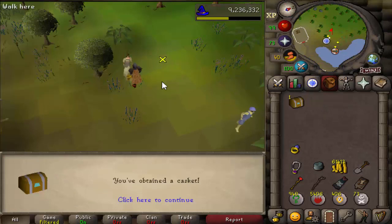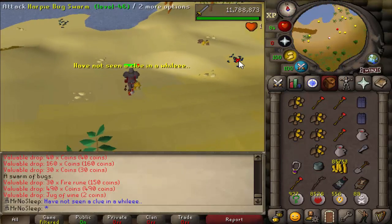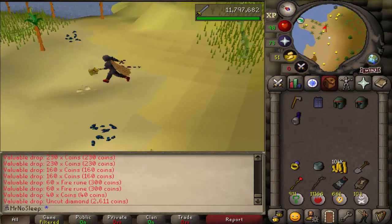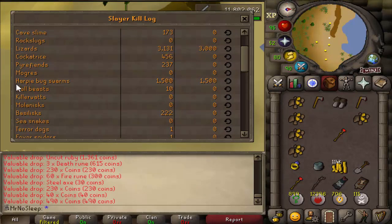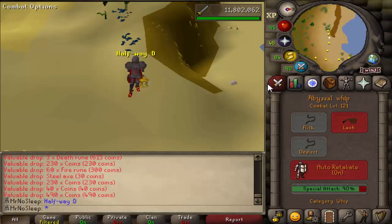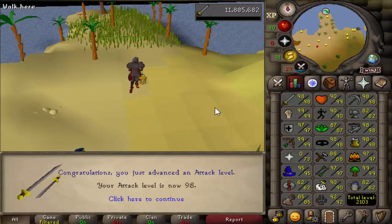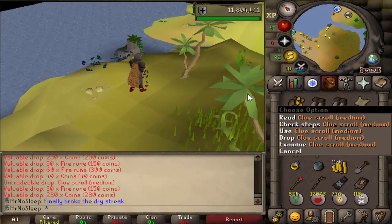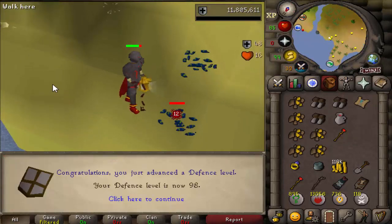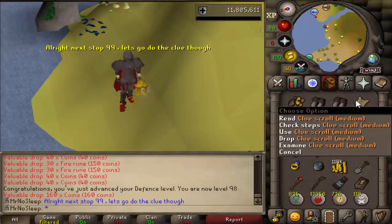You can use a dwarf multicannon here, but you do need the bug lantern equipped for the cannon to deal damage. Also, if you do not have 33 firemaking you cannot be assigned harpy bug swarms as a slayer task, even if you have 33 slayer. Harpy bug swarms remain aggressive until you reach level 93 combat, making this a really AFK task. They can deal up to 6 damage so lower-level players should bring food. Shout out to 98 attack and 98 defense — one more level until 99 all combats. If you've completed the Tai Bwo Wannai Trio quest, you can use protect from melee and recharge prayer at the tribal statue about 30 seconds away.